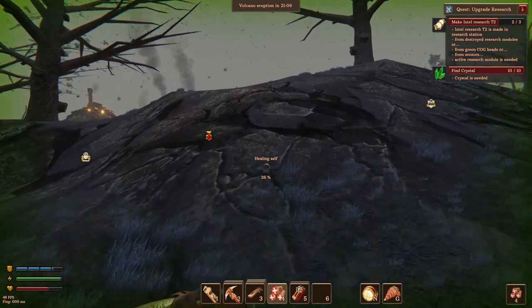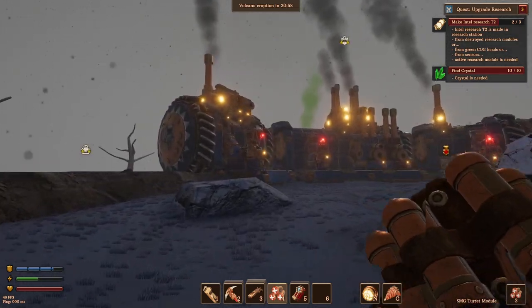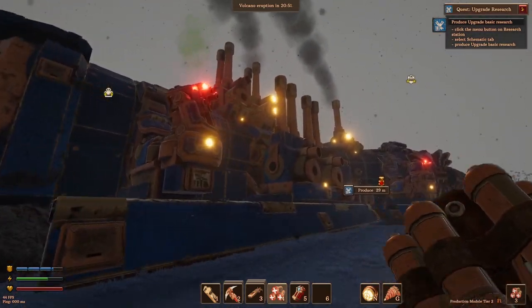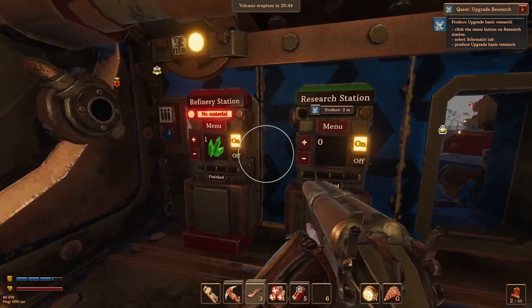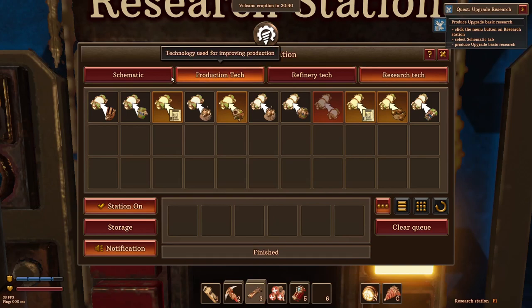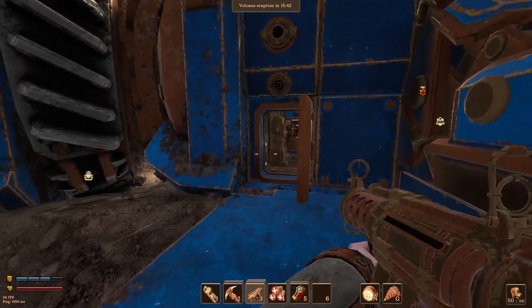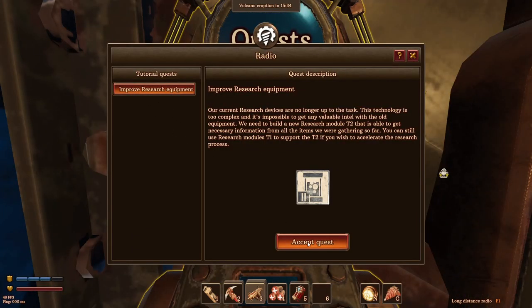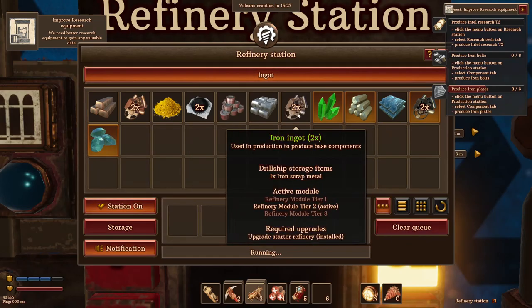We might as well heal — no reason not to. That's coming along. We've found the 10 crystal. What's that green spot — oh, is that the research station doing that? I think it was. Let's go to production, basic research. Okay, production, schematic tab, and research. Let's make that blueprint next. The schematic has just finished — that's all good. He's probably got another quest: improve research equipment, so we're going to have to make that now.